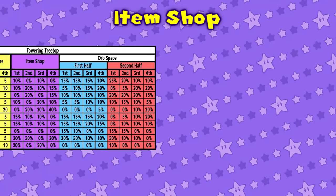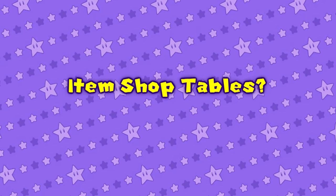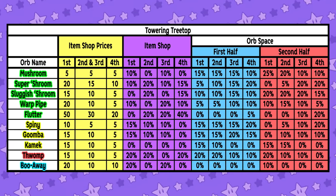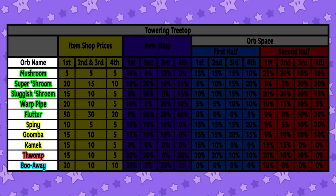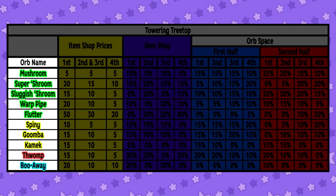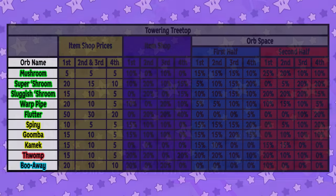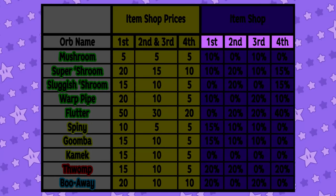The item shop is back, and it brought six item tables — one per board. Not only do they supply info on how the item shops work, but also how the orb spaces work. Not all 23 orbs are on the table because only certain orbs appear on certain boards. Towering Treetop, like most boards, has around 11 orbs that have a chance to appear out of the 23 that exist. Knowing which orbs a board contains is a big deal — it'd be silly to focus on obtaining an orb that doesn't exist on the board you're playing on.